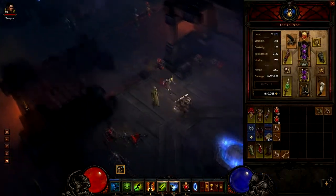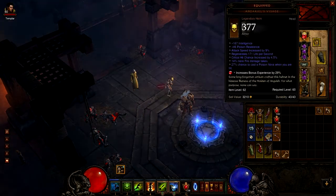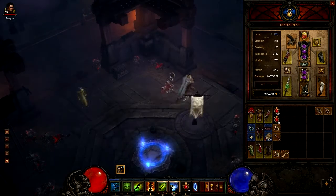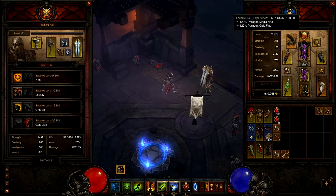Anyways, the first thing you need to do to gain more experience is of course get the Hellfire ring — it helps a lot. Also, a Ruby in your helm helps, get the best gem you can. Another thing I just found out yesterday — and I'm Paragon 43 — a mate told me this.